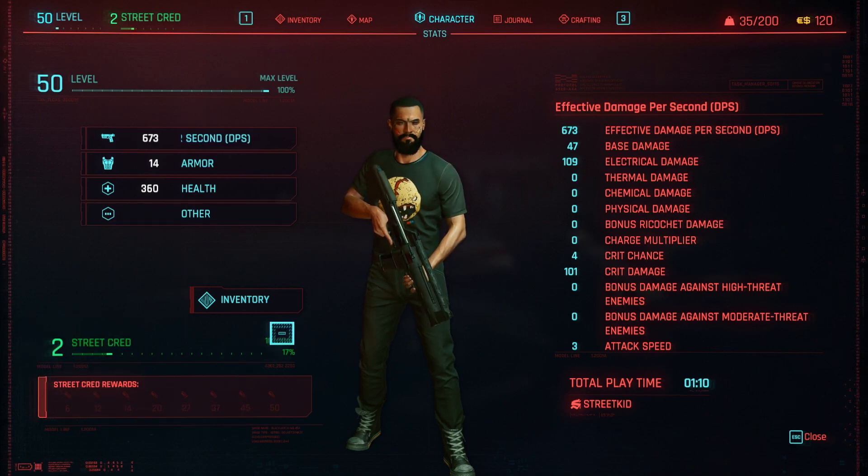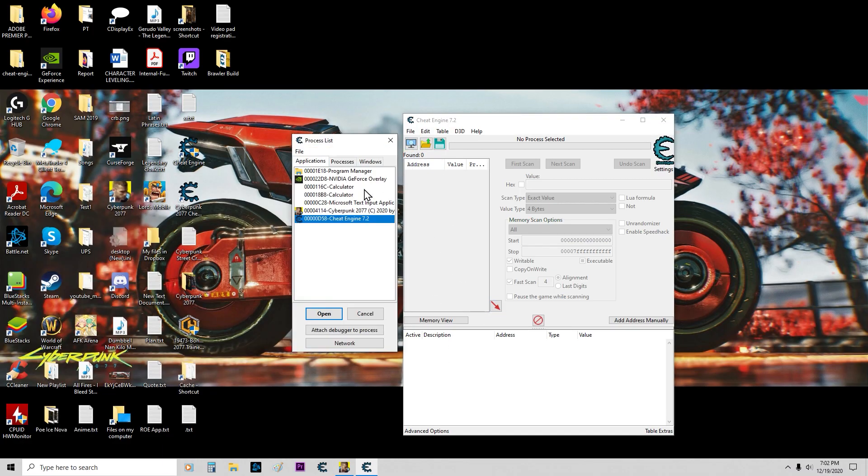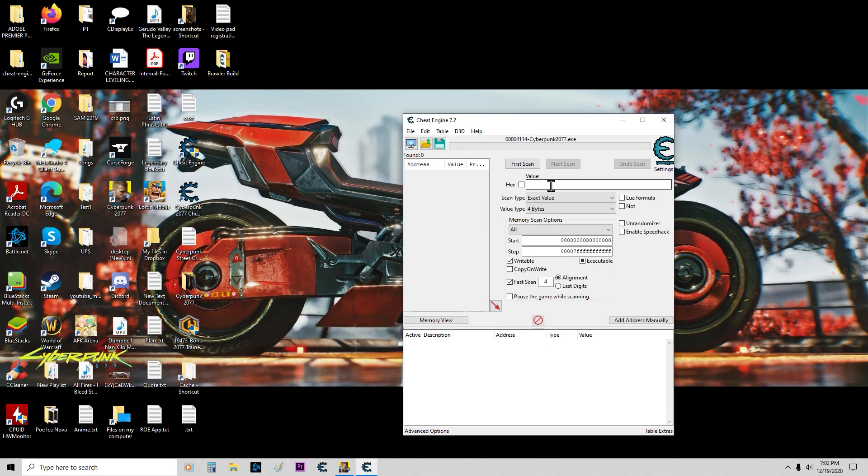The current level is 2 and the current experience for the level is 187. So we're going to open up Cheat Engine, scan for the game, and put in our first value which was 187.